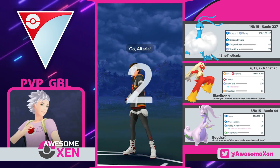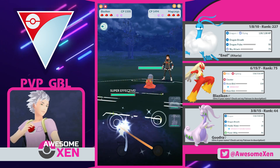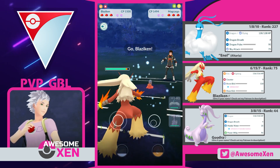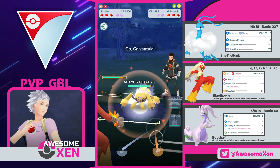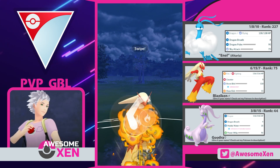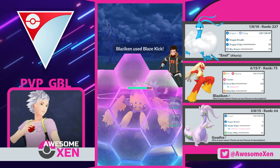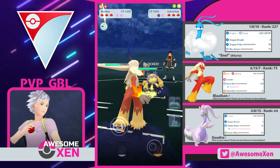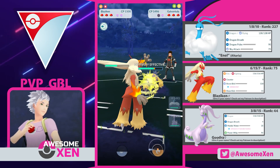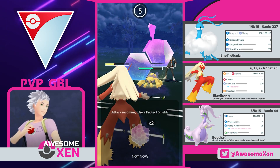Next one! Go Altaria! And it's a Magcargo — that's awful! We'll need to swap! Return! Go Blaziken! Maybe that wasn't the perfect choice giving up our Blaziken like that! But they came to counter us with their Galvantula — that's perfect! Use our Blaze Kick! If they let it pass, that's gonna hurt! I highly doubt it! Yeah, we got a shield! Good job Blaziken! And they should be up to an attack by now!